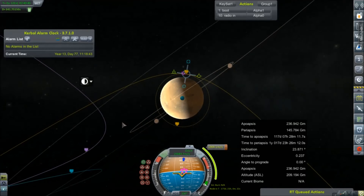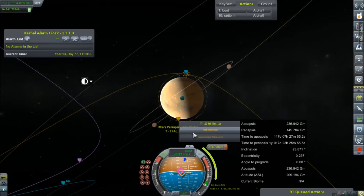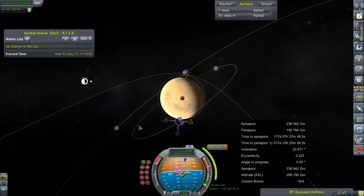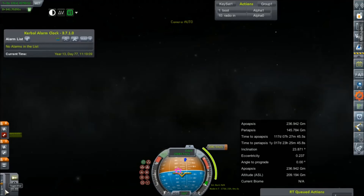Now we'll just throw in this maneuver here just to kind of get an idea of calculations. The basic scanner needs to be under 500 kilometers to work, so we need to make sure that we can put ourselves into an under-500-kilometer orbit. Should be almost... 441 — that looks pretty good. And that's only 2,000 meters per second — that's awesome. We'll just need to add another one here to bring that one down. 400. Bingo, that's gonna be it. We're gonna map some Mars.